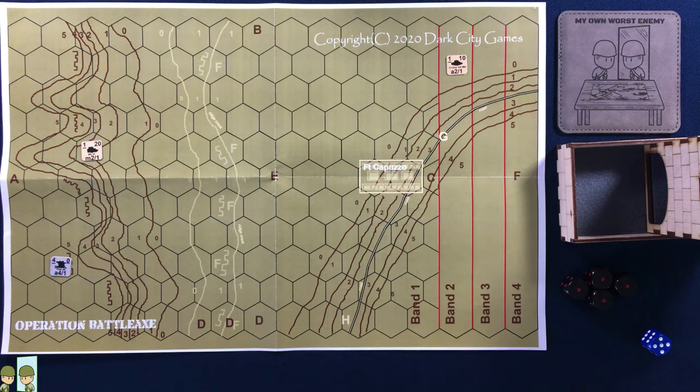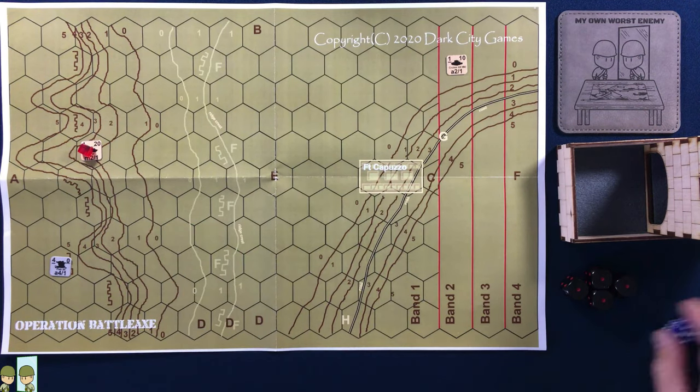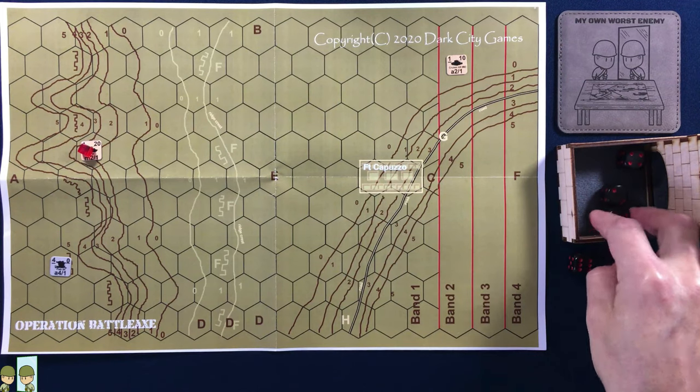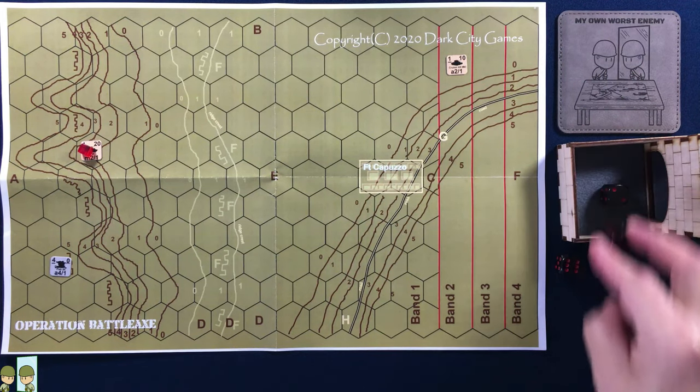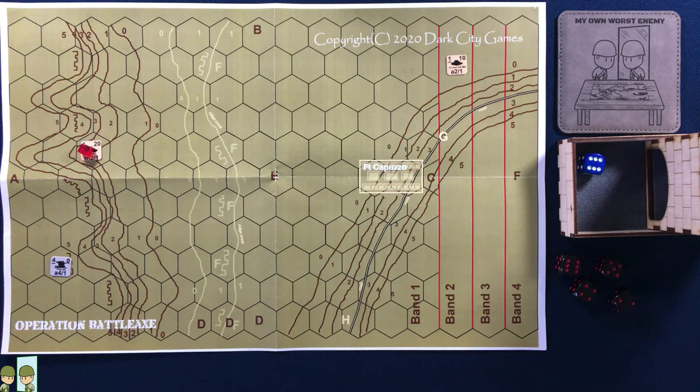Now we go back to the Germans — of course they're going to try to stop that light tank. The British are hoping for four ones again. A six, a five, a four, and a two. The light tank rolls his survivability die — a six. That's actually really good news. That's going to tie with the six, so no effect — not going to do anything. That's exactly what they wanted to see.